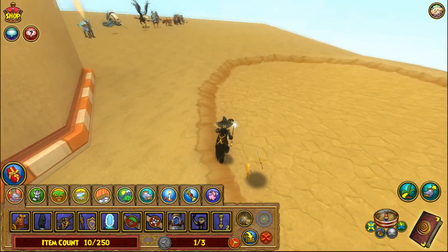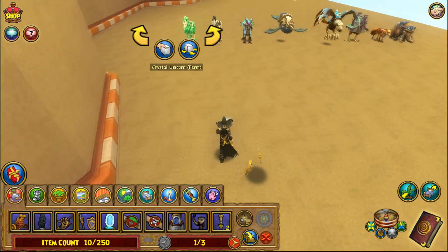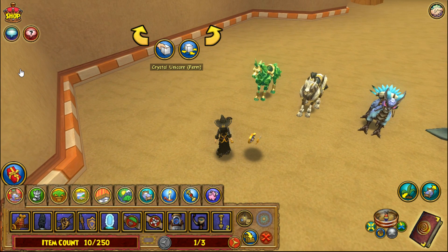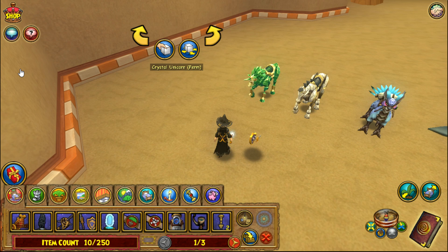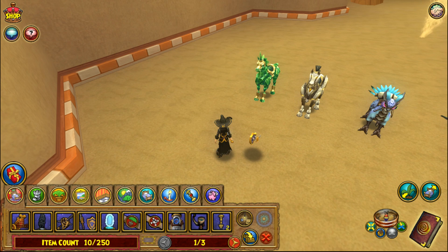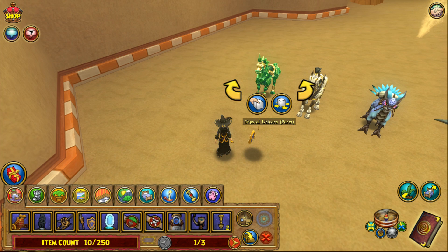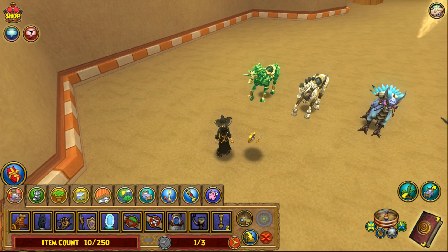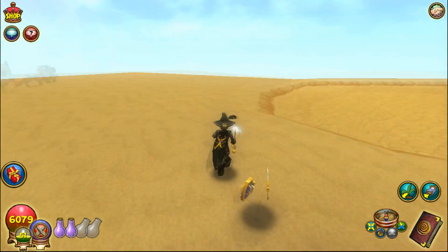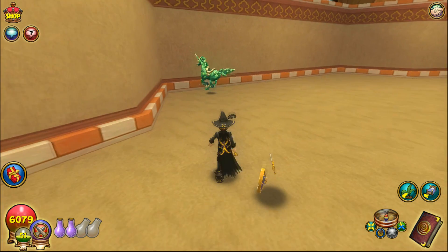First up we have the Crystal Unicorn, available from the Jewel Crafter's Bundle. This one is still available on the Wizard 101 website and you can sometimes find it at GameStop on a card — it's the $29.99 bundle. This mount grants 2% accuracy universally to all schools. It's a really cool mount and it's also dyeable, which is a nice bonus since not many mounts in the game are dyeable.